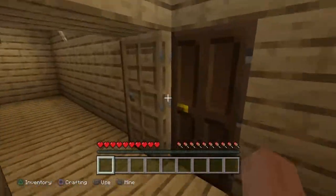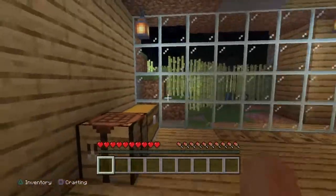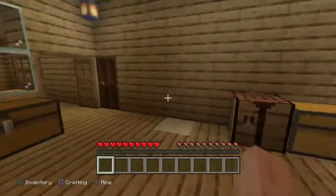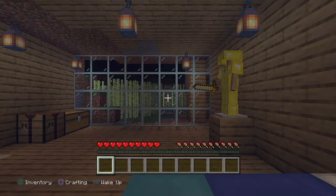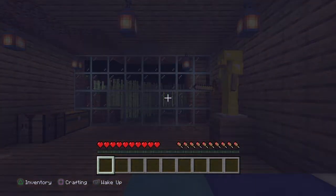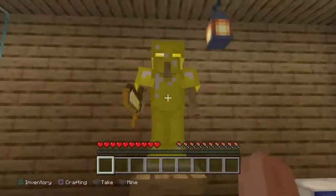Here's my bedroom — I got the glass wall so I can see outside. I got a king size bed, you know what I'm saying. I'm gonna sleep real quick. We got the gold armor with the gold sword, looking all cool.